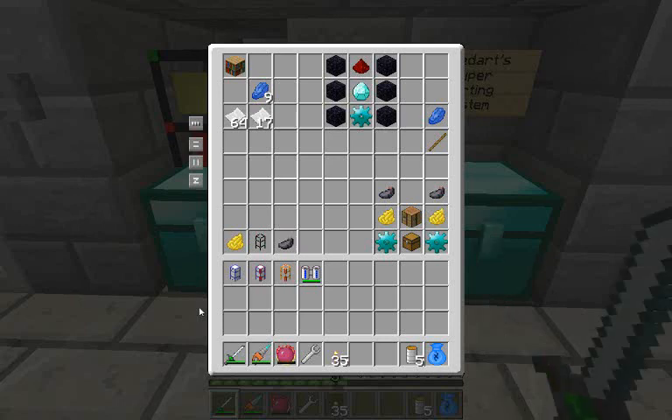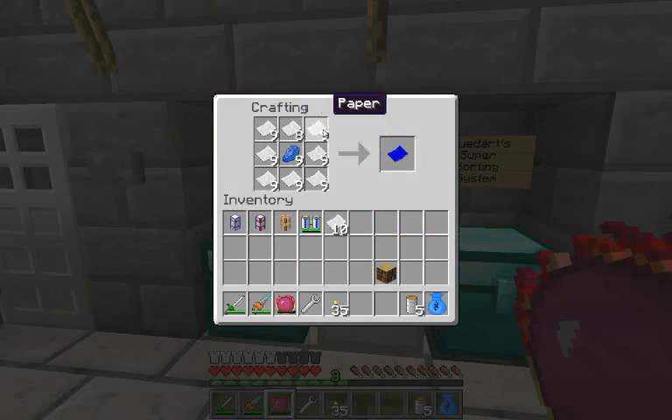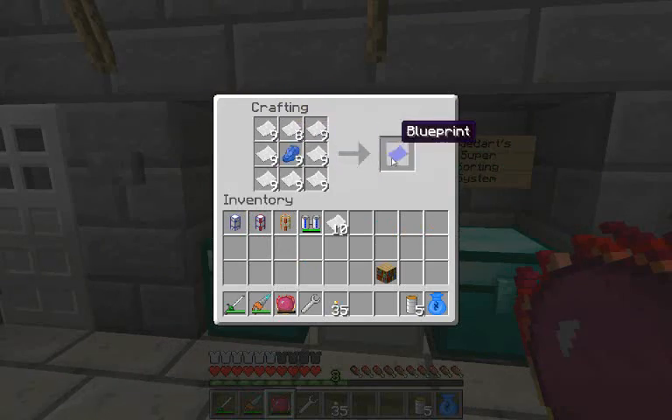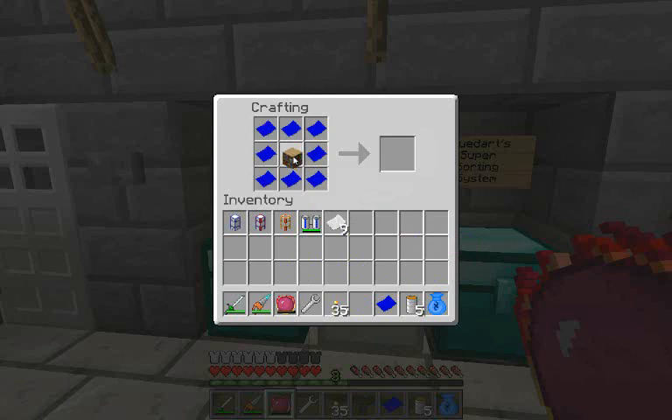Come over to my to-do chest - it's got a mess and jumble of all this junk in here. First I'm gonna make something for BuildCraft. If you take eight pieces of paper and one lapis in the middle, you get a blueprint. And I'm gonna need nine. These things apparently don't stack. If you take a bookshelf and surround it with blueprints, you get something called a blueprint library.